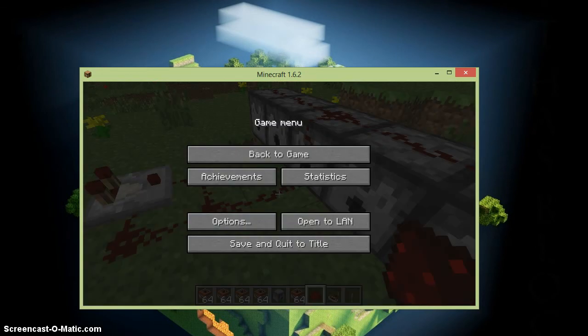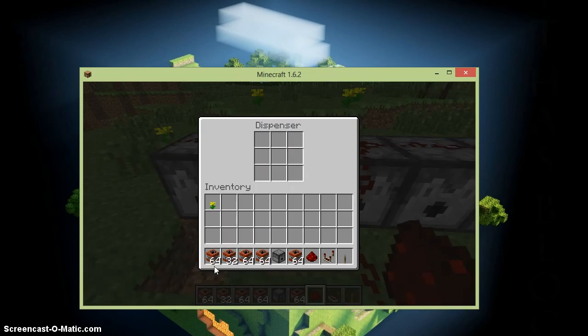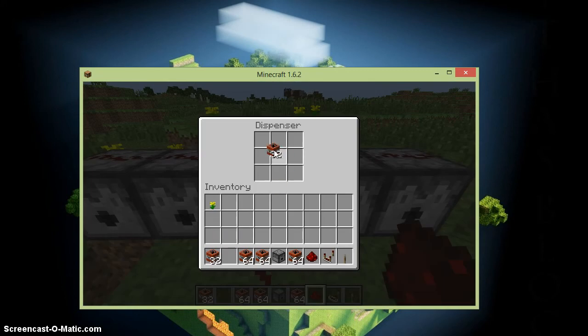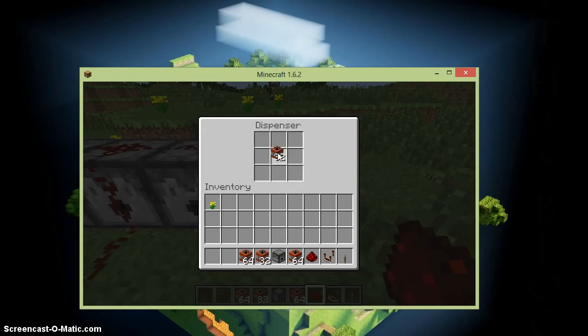Then shift-click that. I'll be right back guys. Sorry about that — someone ringing my doorbell. What you're going to want to do is place half the TNT in there — half a stack of TNT each — because by the time it all explodes, it's not even going to get to a full stack anyway.